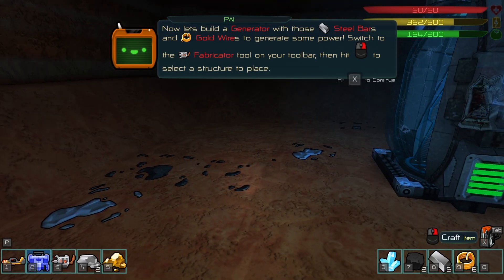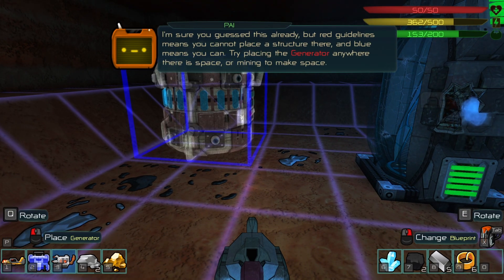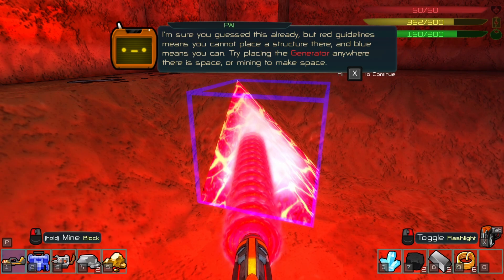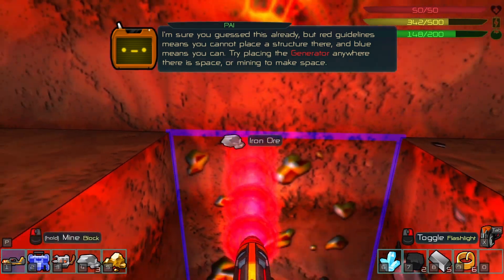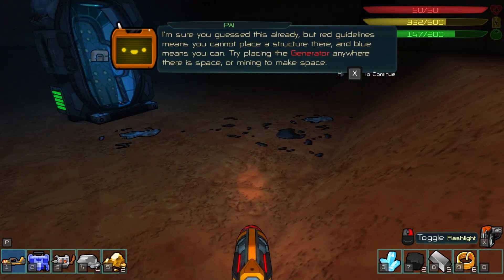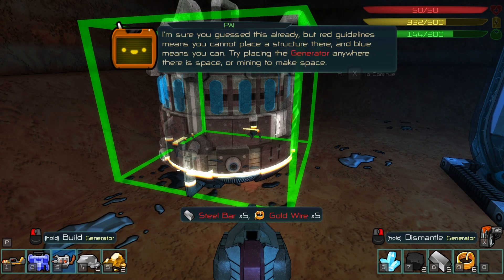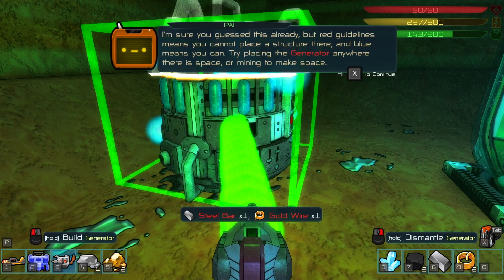Now let's build the generator - switch to the fabricator with three and right click. Red guidelines mean you cannot place a structure and blue means you can. Let's make a little bit of space in a corner. There's some iron ore and gold here too! I need to put this in now - the requirements show five steel bars and five gold wire. Left click inserts from inventory.